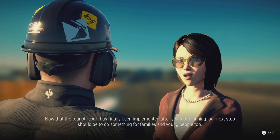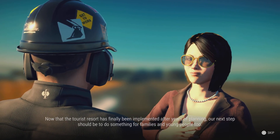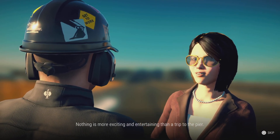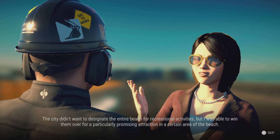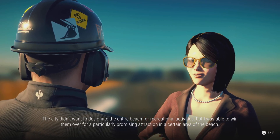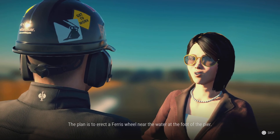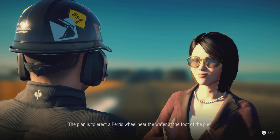The tourist officer explains that now the tourist resort has been implemented after years of planning, the next step should be something for families and young people. Nothing is more exciting and entertaining than a Ferris wheel. The city didn't want to designate the entire beach for recreational activities, but she was able to win them over for a particularly promising attraction. The plan is to erect a Ferris wheel near the water at the foot of the pier.